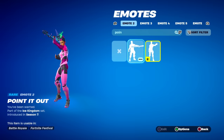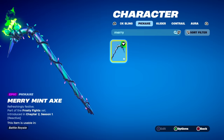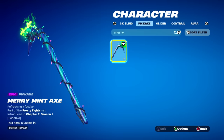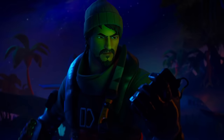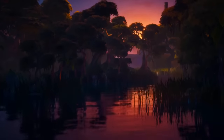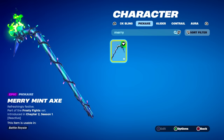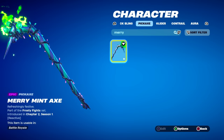I also feel like I have to include the Merry Mint because everyone knows about this pickaxe, but it's not as rare as some coming up because this released in Chapter 2 Season 1, which was one of the most popular seasons in the game as it was a whole new chapter with a new map and gameplay. There were also so many codes made for the axe, and some people were handing them out for free, so it's not as rare as people think, but it's great to have in the locker.